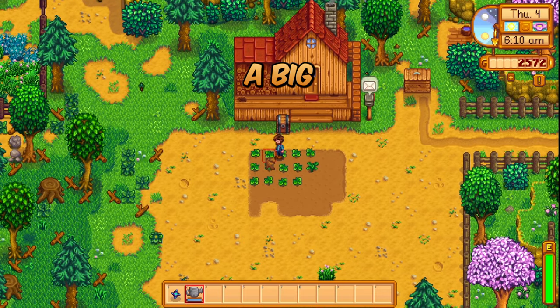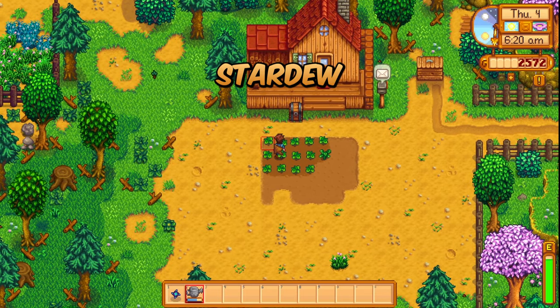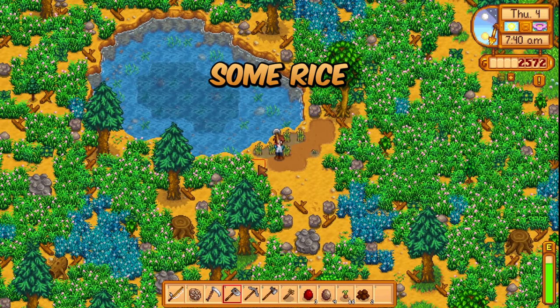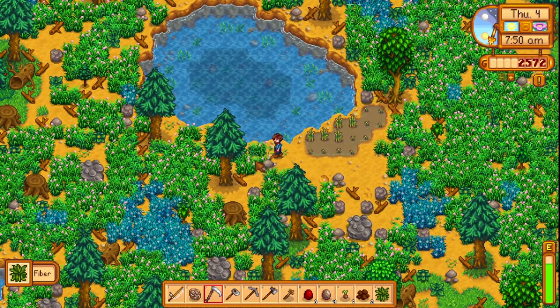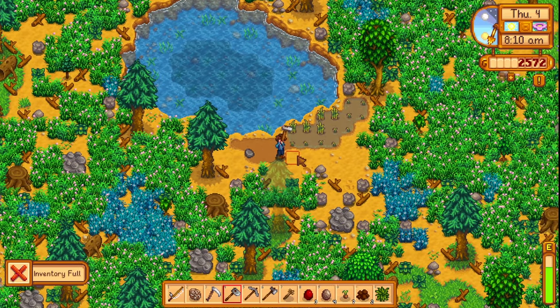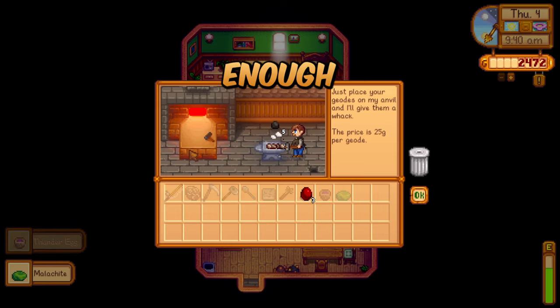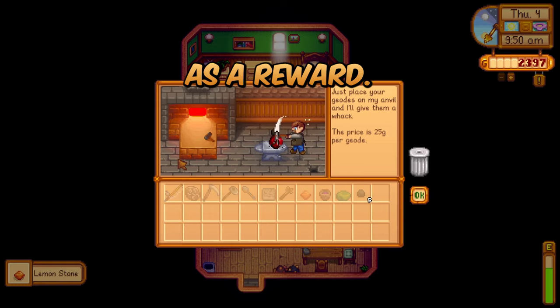So I made a big mistake with my money today. Welcome to Spring Day 4. Let's plant some rice, because we can. Some geodes with Clint — nothing outstanding, but enough to get cauliflower seeds as a reward.